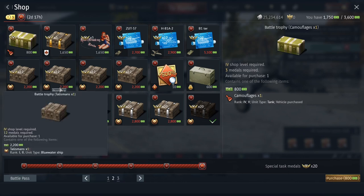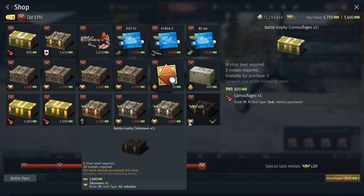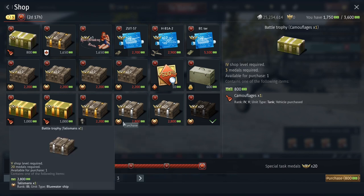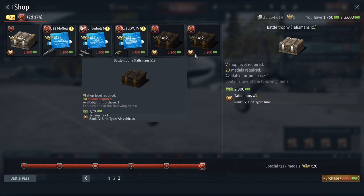At the moment, we can get talismans for ships at rank 1 and 2, and for tanks and planes between rank 1 and 3. That requires only 12 medals and shop level 4, but in my opinion it's not that interesting — the rank range is just too big since the drop is completely random. I aimed for the talisman at shop level 5, which required 20 medals and 2800 Warbonds. This drops for a rank 4 aircraft or tank, or rank 3 ships. You can even go for the rank 5 talisman, which needs 40 medals and shop level 6.